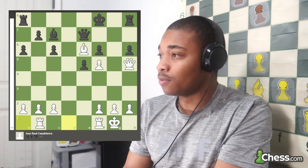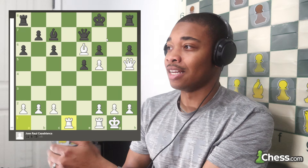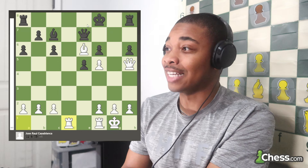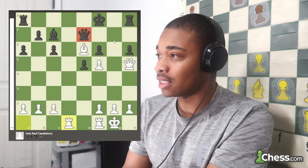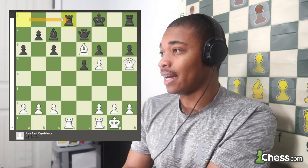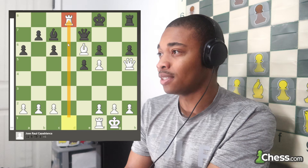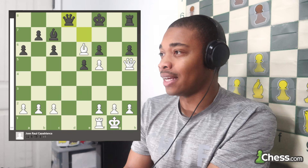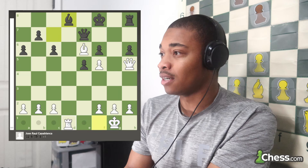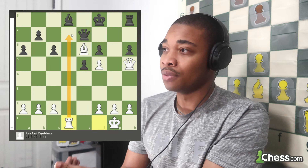King F8. After rook A to D1, the opponent resigned, because there are too many weaknesses in the black camp. The G6 and F7 squares are very weak. The only thing keeping black from being checkmated is the queen on E7, which has to stay guarding F7. Rook D8 is even bad for the opponent, because white could just capture that rook — they can't recapture with the queen because of queen F7 checkmate, and if they capture with the bishop, just play rook D1 with the main idea of rook to D7.